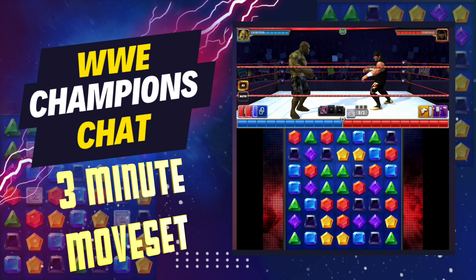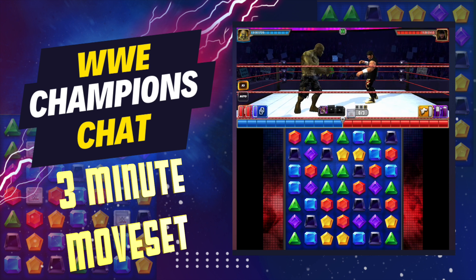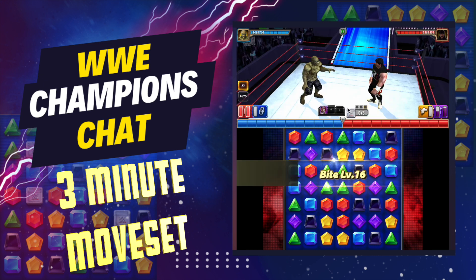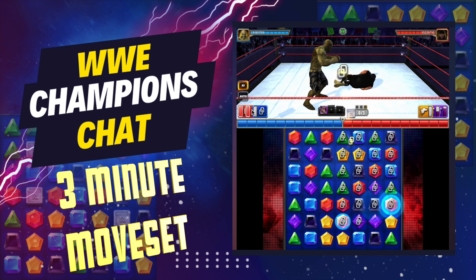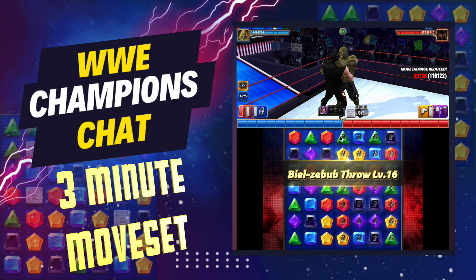Let's see how he does out on the road. We're out on the road against Eddie Guerrero — he's a showboat, he's six stars, which gives us lots of health and kick-out ability. We're going to run this pretty simple: click your reinforce move, the bite, lay it down anywhere you can that gets you extra yellow gems to connect.